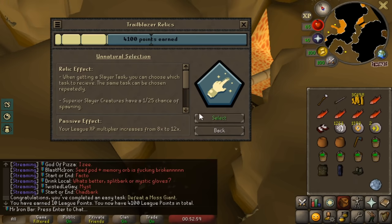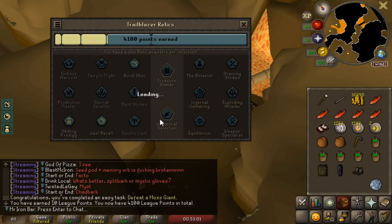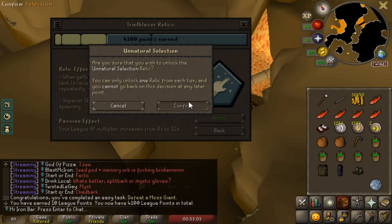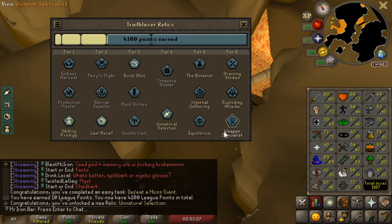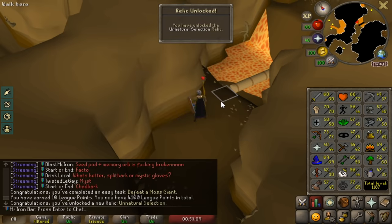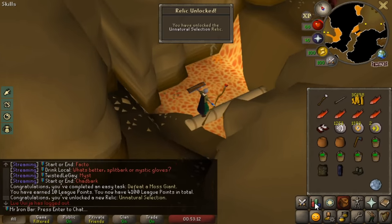I'll go with Natural Selection just in case — I don't want to mess this up. We're gonna go with Natural Selection so that when I do Slayer in the future, I won't get bad vampire tasks. I will get tasks that I actually want, so it's gonna be really nice.